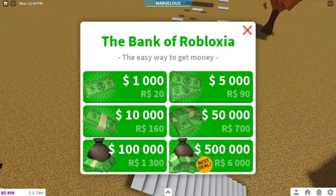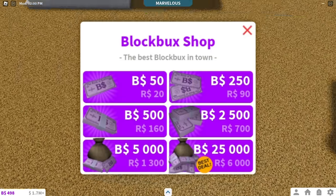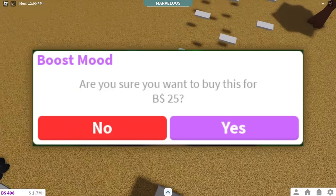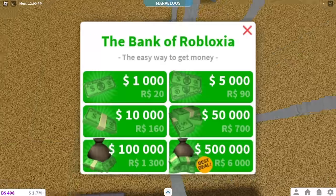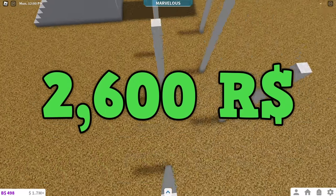If you have Robux that you want to spend on Bloxburg money, don't do it. Instead, spend your Robux on Bloxbux. This is because you can use Bloxbux to boost your mood quickly while working. And if you pair that with the fast food worker job, you can easily make over $200,000 per hour. If you were to buy that money with Robux, you would have spent 2,600 Robux.